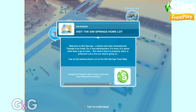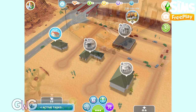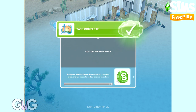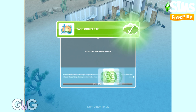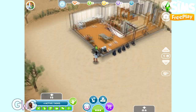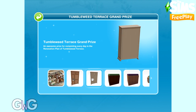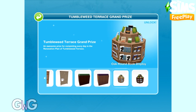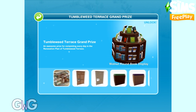I already have a video on how to complete this event in full. This video is going to explain how to complete the first house lot, which is Tumbleweed Terrace, and show you all the daily tasks to complete for that one. You head to Sims Springs using the bus stop once you're at level 20. You'll then have a tutorial to complete, and once you've completed the start the renovation plan task, the timer will begin for day one. To see all the tutorial tasks, check out my guide to Sims Springs Sandy Suburbs video. Once you complete this event, you'll unlock the grand prize which contains the house template and also some other items. Check out my Tumbleweed Terrace house tour video for information on the prizes available.